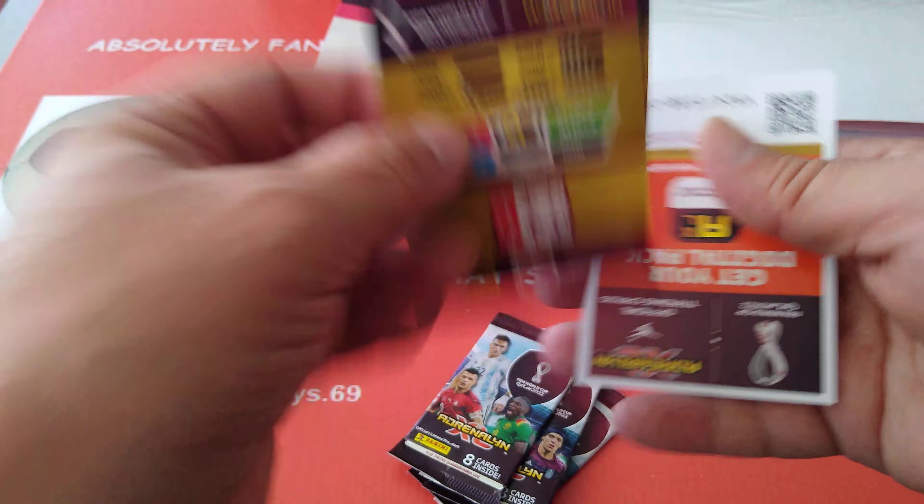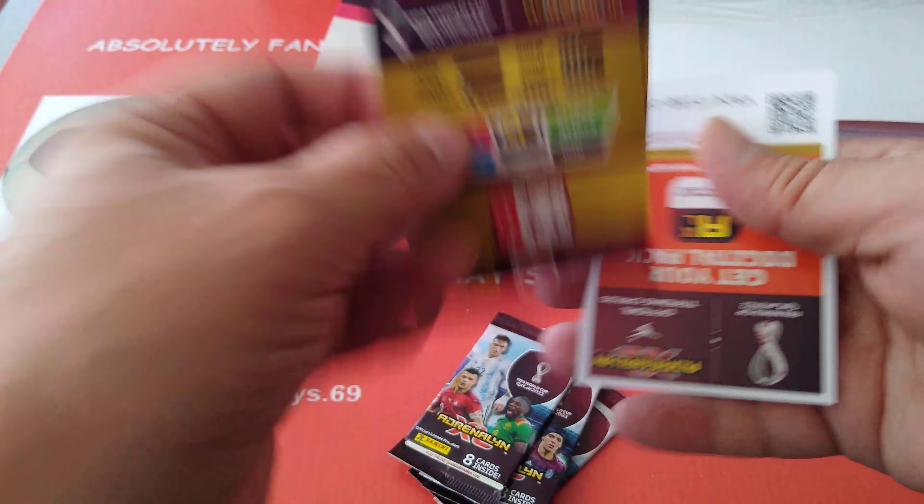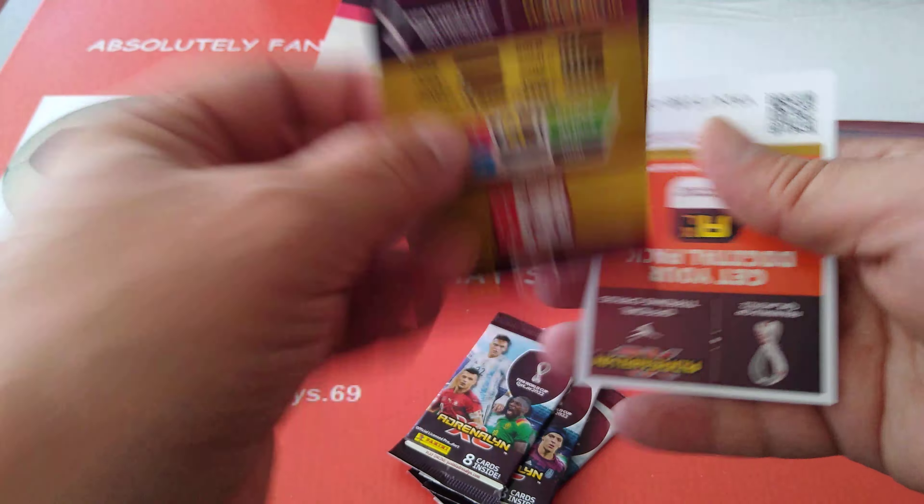Base cards. We're going to do three today and we'll do another three in another video. We got Legend, Guardado Mexico, Belgian badge, and Maguire Titan. The most overrated center half I've ever seen.